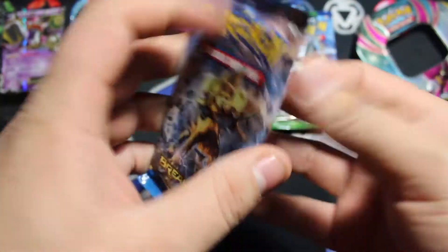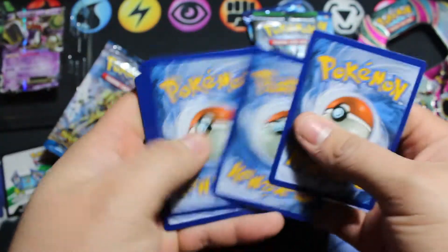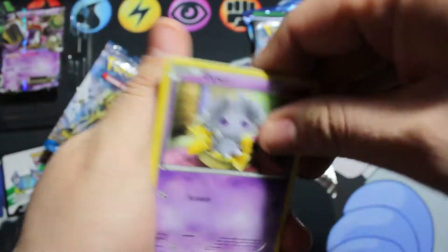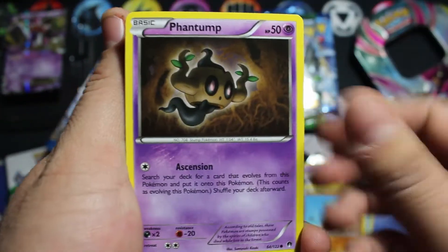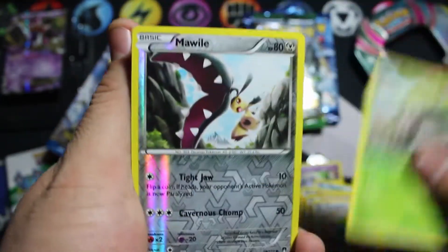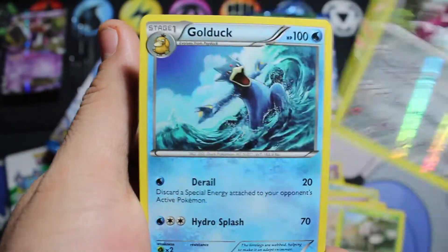Let's start off with the Breakpoint with XY Breakthrough. So in this first pack we start off with a Focused Esper, Growler, Shelmet, Gible, Phantump, Heatmor, Dunsparce, Durant. Our Reverse is a Mawile and that is not a rare, and our first rare of this 10 is a Golduck — regular rare.